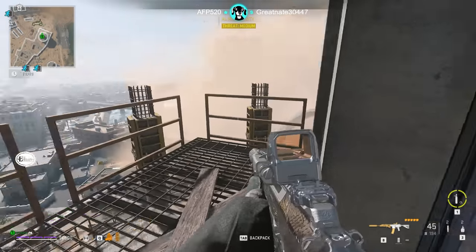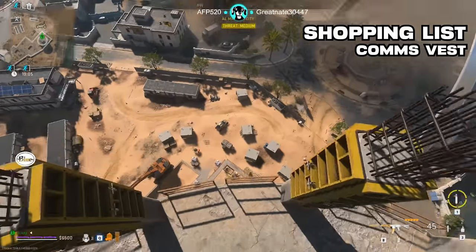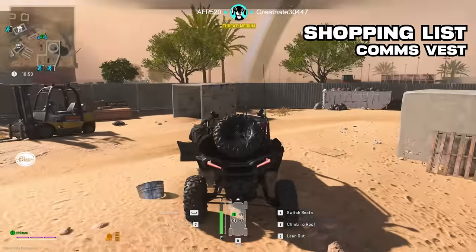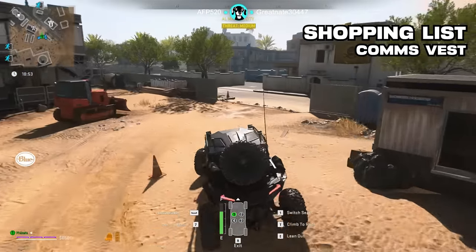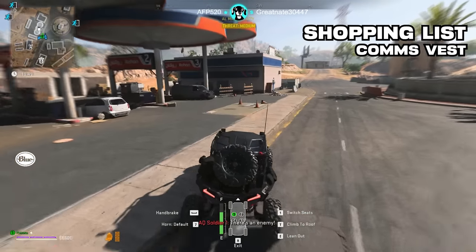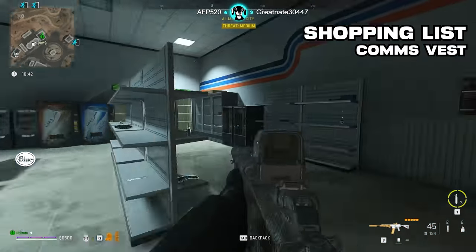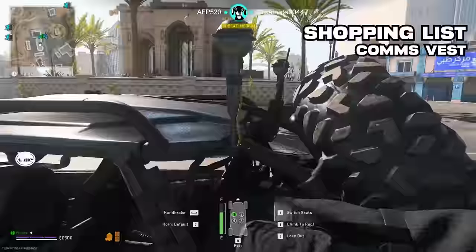First let's talk about what I recommend you have prior to entering the complex. We'll start with the comms vest — having one is clutch especially when running solo so you can be aware if there are any other squads on the map. If you're looking for a greater chance of the map having no other squads, I recommend playing in the mornings. Between 7am and 10am Eastern I virtually never run into any other squads, but when queuing at night it's the opposite — squads every single deployment.